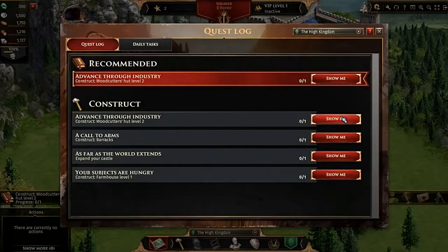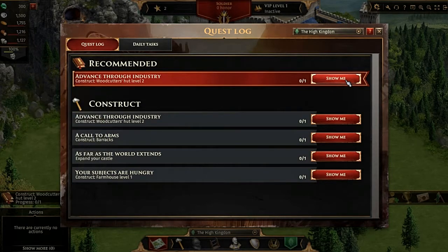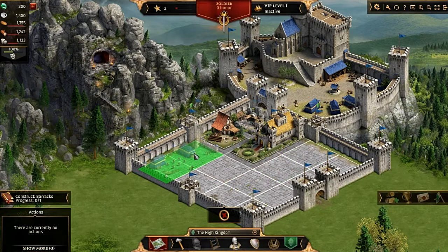So, construct wood hut level 2 — upgrade. Complete instantly for free, so when it's less than 10 minutes you can upgrade for free. We need to go back. It's actually with the same names, which is nice. Oh, I like this — I like the way this is made so you don't have to try a lot wondering if it fits or not.